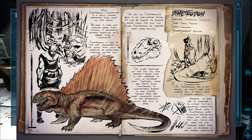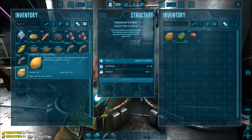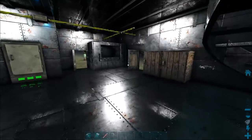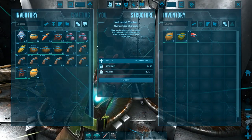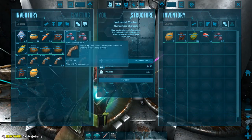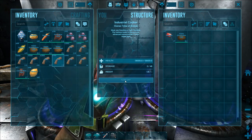Moving on to the Dimetrodon egg kibble. For that we need the Dimetrodon egg, Citronal, cooked meat jerky, two Mejoberries, three fiber, and water. Turn that on — there we go.